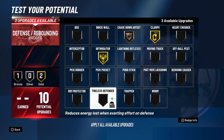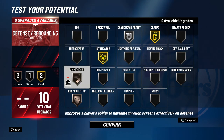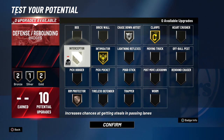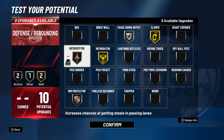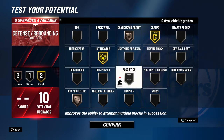For the defensive badges, you want clamps gold for sure, and then intimidator at least silver, maybe even gold — those are the necessities. For the rest, I would probably go chase down artist bronze, rim protector bronze — no higher than bronze — and pogo stick silver. But if you don't want pogo stick, put chase down artist to silver and then either pick dodger, pick pocket, or interceptor. I think interceptor is the best out of those three. So either run that setup, or drop chase down artist to bronze, take off interceptor, and put pogo stick silver.